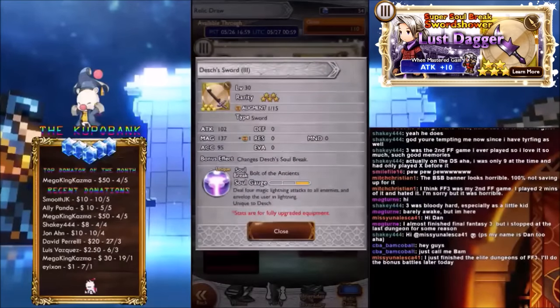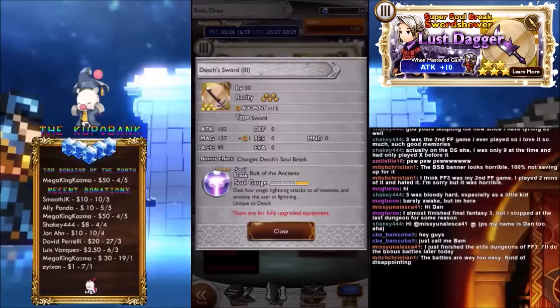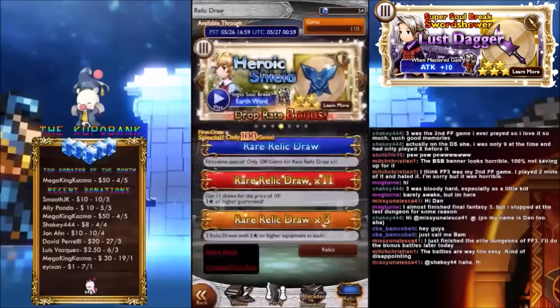Dashers — I don't know if that's how you say his name — Dashers Sword. Attack 102, Magic 137, so it's a Magic Sword — interesting, very interesting. Deal 4 Magic Lightning attacks to all targets and envelop the user in Lightning, so En-Lightning. Do I think it's useful? It's kinda situational, I guess it's alright. I wouldn't go for this one at all, to be honest.